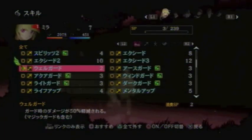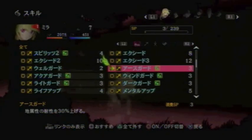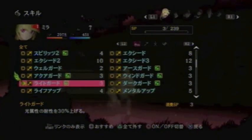Next we get into the Guard skills. First one is Well Guard, which will reduce the amount of damage you take from guarding by 50%. This does not include Magic Guard. The next one is Earth Guard, which will reduce Earth Elemental Damage by 30%. These skills are cheap, so you might as well equip them once you get them.